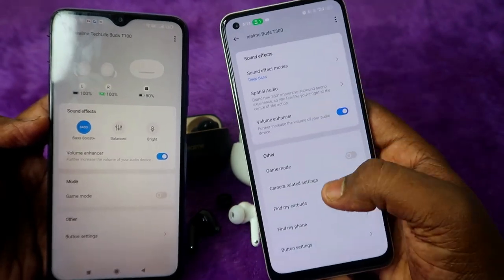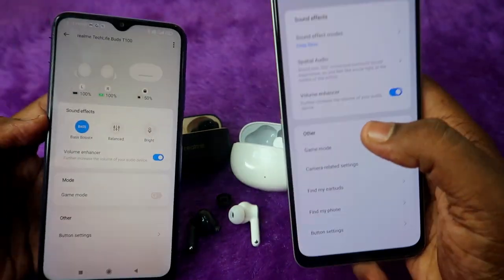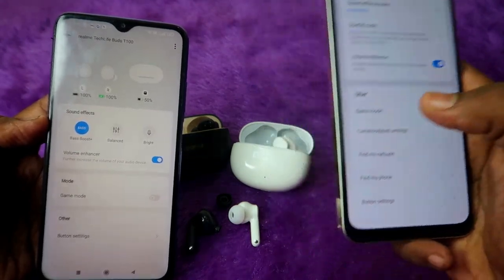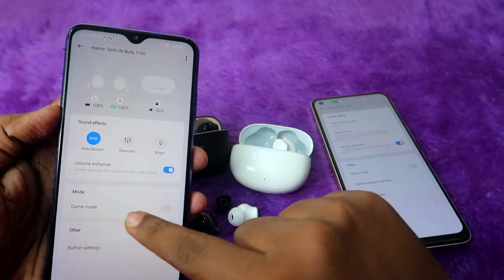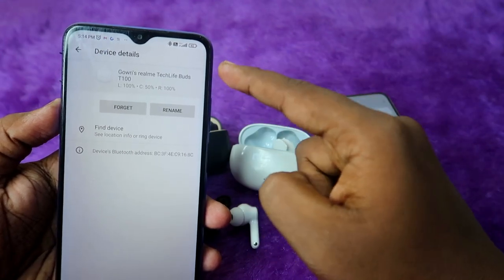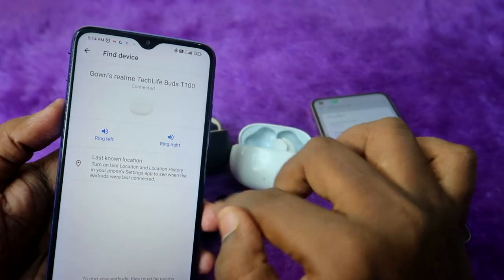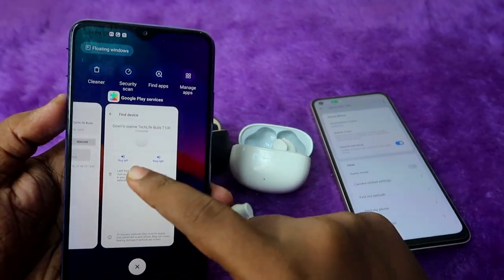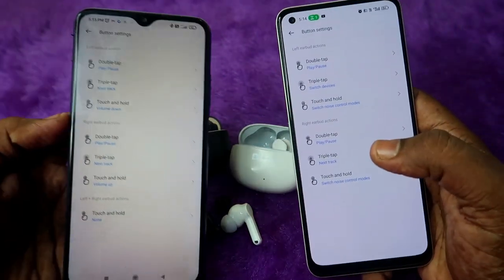Additionally, the T300 has a special audio feature, game mode, camera shutter control, and a find-my-earbuds and find-my-phone feature. The find-my-earbuds feature only works when connected to a Realme smartphone — on non-Realme Android phones it won't work. The T100 doesn't have find-my-earbuds in the Realme Link app, but you can use Google Fast Pair's find device feature instead, which makes the earbuds ring.